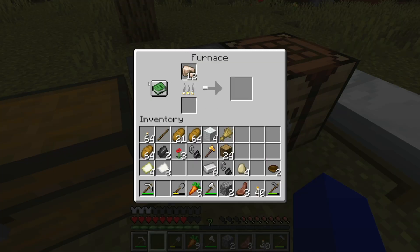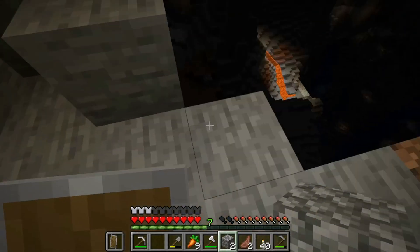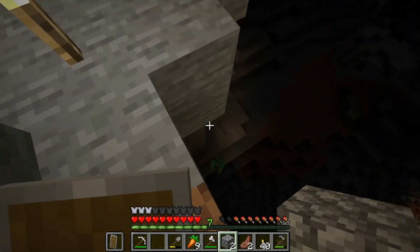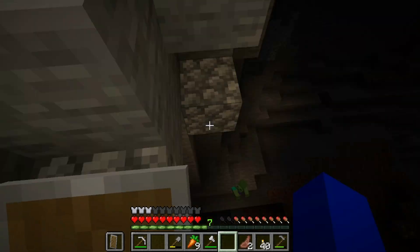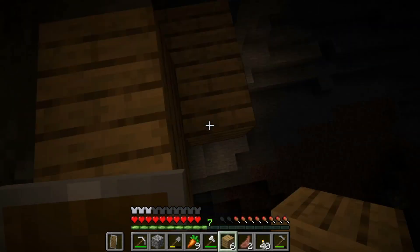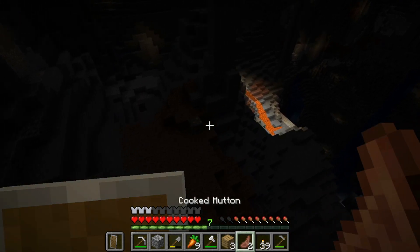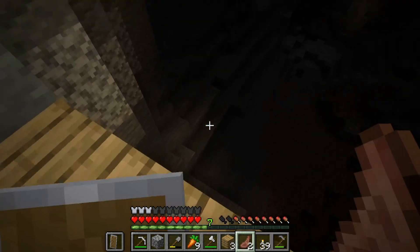My axe broke in the middle of a fight — this is why you need two axes. This one is almost out too. This is definitely the last one we can get before it runs out. I'm not going to add a stick to it. Now there are mobs up there, which is scary.